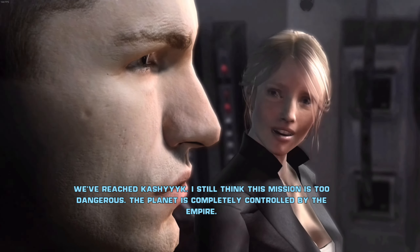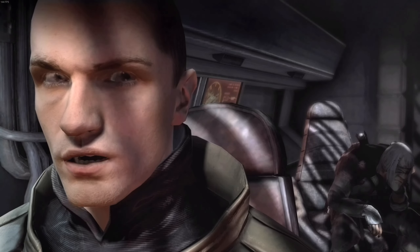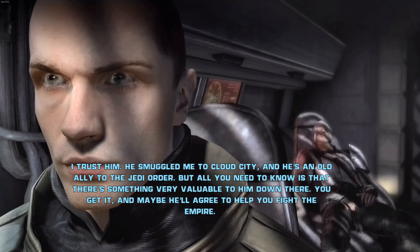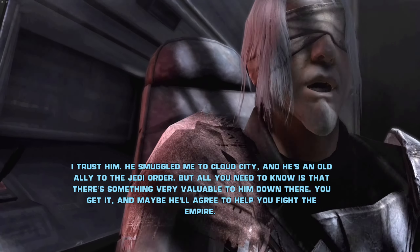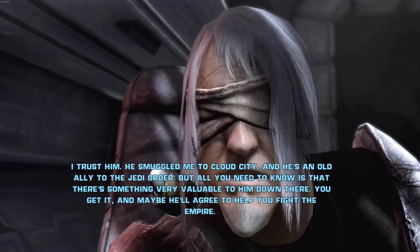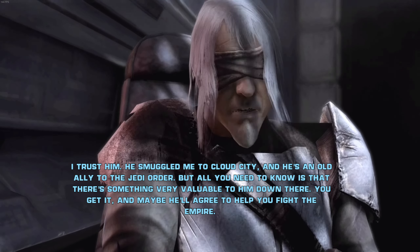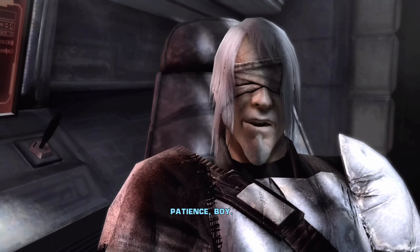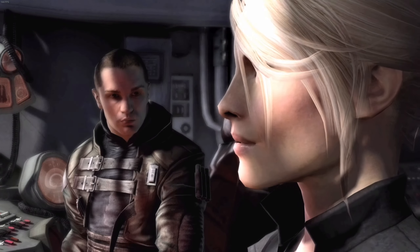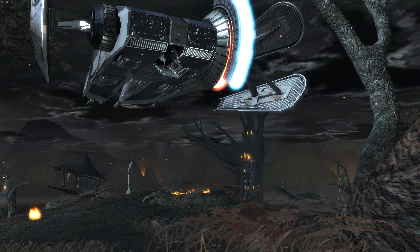We've reached Kashyyyk. I still think this mission is too dangerous — the planet is completely controlled by the Empire. The contact better be reliable. I trust him. He smuggled me to Cloud City and he's an old ally to the Jedi Order. But all you need to know is that there's something very valuable to him down there. You get it, and maybe he'll agree to help you fight the Empire. Get what? Patience, boy. And we've been spotted. No — the cloaking device is fully functional. Then take us down — or throw him out of the ship, I don't care.